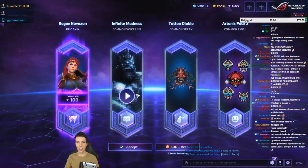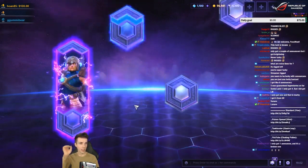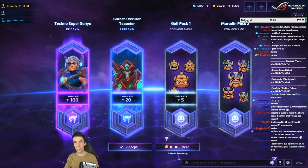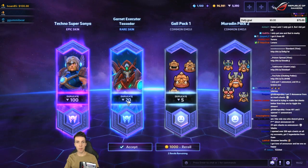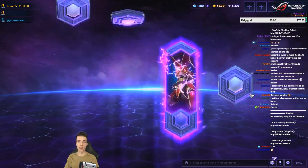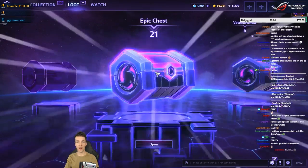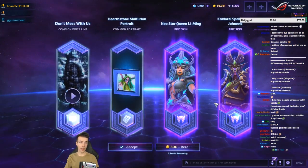Broke Nova — Zone. One epic, three commons — I can re-roll this. It's only about 15 shards up from the bare minimum, I'll re-roll. Okay, cool — new skin! I'll take it. Never had that skin yet. My gold is already down to 95,000.